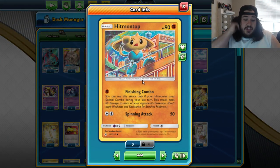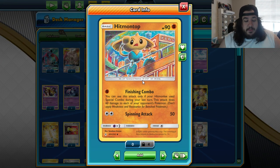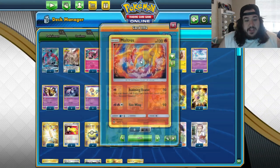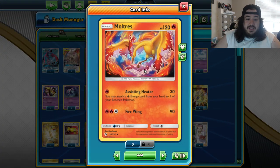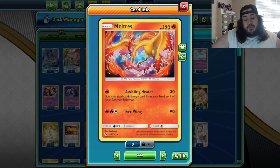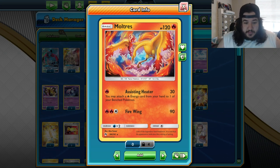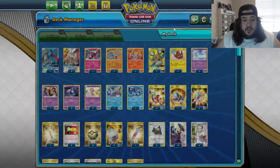Hitmontop has Spinning Attack — 50 plus Altered Creation makes 80, so 80 times 4 is 320 damage for the Lightning weakness. There's Moltres with Assisting Heater — that's 30, plus the 30 is 60, so 60 times 4 is 240. Just taking some big knockouts as well.